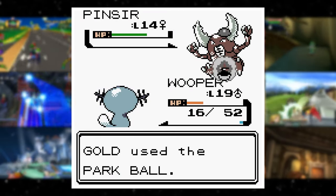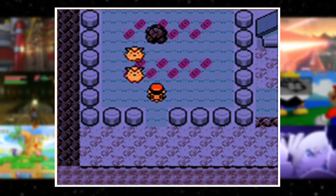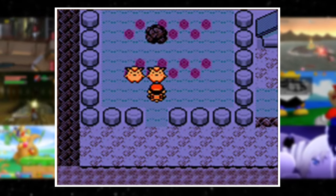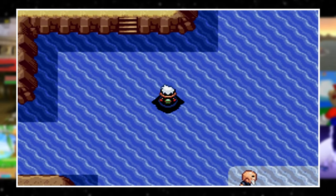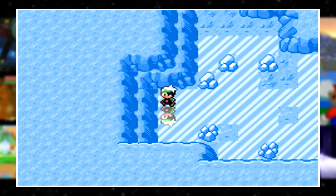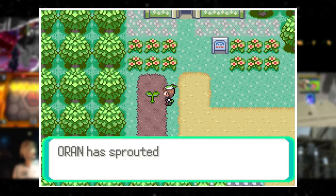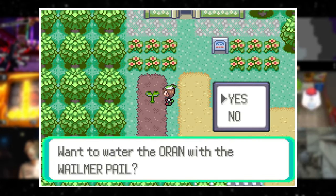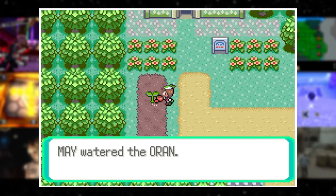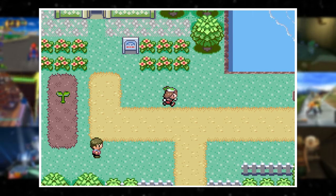In Gold and Silver, you could enter the Bug Catching Contest every Tuesday, Thursday, and Saturday. On Monday nights, you can find a group of Clefairy dancing in Mt. Moon. In Pokemon Emerald, Shoal Cave had different tide levels depending on the time of day — during Low Tide, you could explore an entire cave system below the water. From gardening to daily haircuts, the Game Boy and Game Boy Advance games were filled to the brim with clock-paced events. Unfortunately, if your battery ever died, you'd be unable to experience most of these.